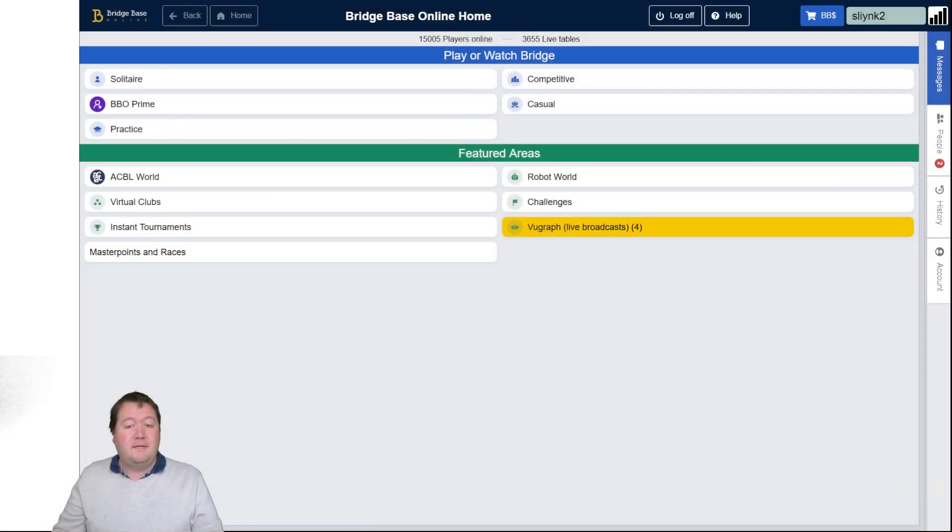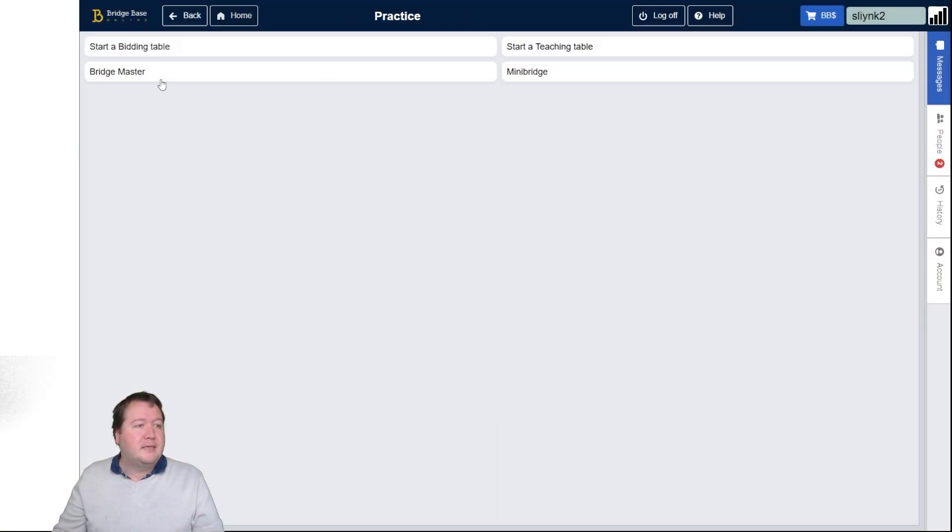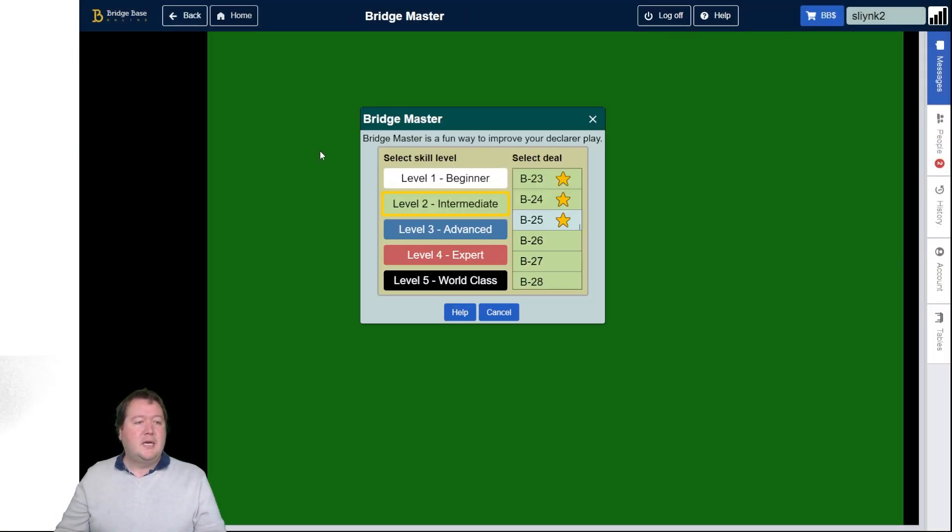G'day, it's Pete here and we're back again for another Bridge Brain Buster. Today we're doing level three B25. Go into BBO, up to Practice, Bridge Master, then choose the blue and go down to B25.